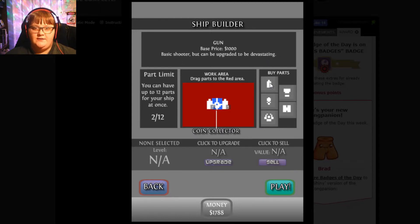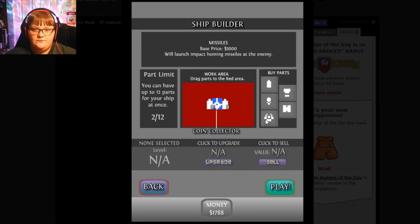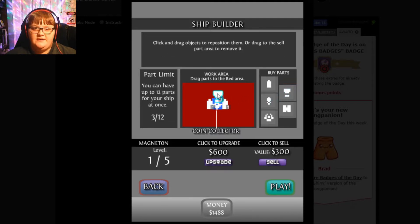Part limit — you can have up to 12 parts for your ship at once. Design your own ship for taking on the enemy. Buy modules and upgrade them to become the ultimate fighter. 1,000 for the base price. Work area — drag parts into the red area. 2,000. Missiles. Speed panel — agility of your ship. Magnet. Definitely put a magnet on the ship.